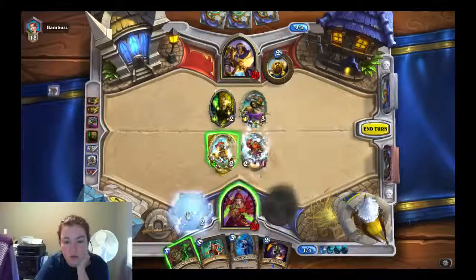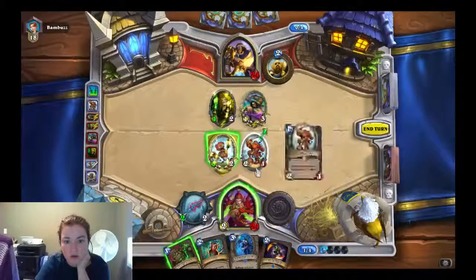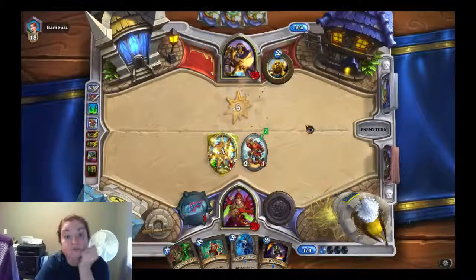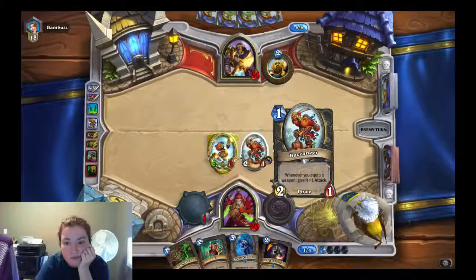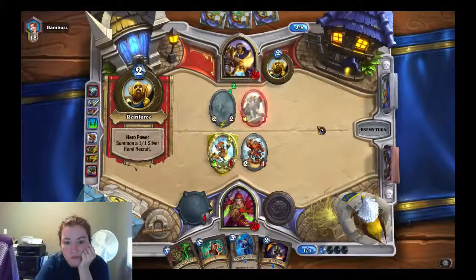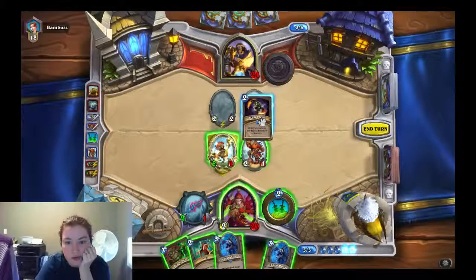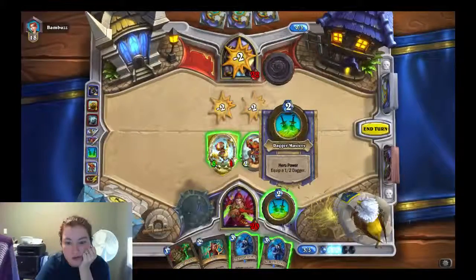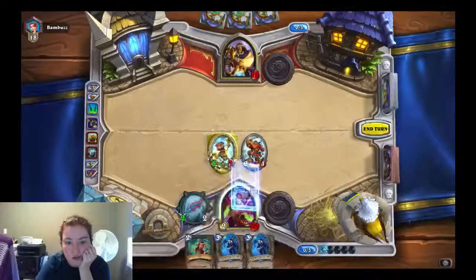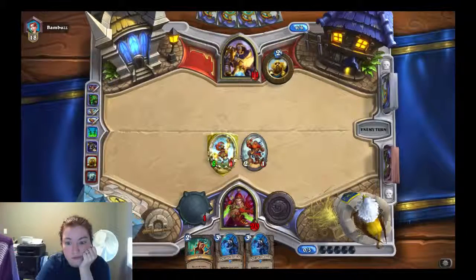Okay. I think I could've really just hit the face. Oh well. I think we can blade flurry, which will work really nicely. So let's do that. And let's give a lock of gold. Yes, we will do this again. Well, this is working out a lot. I like this deck.